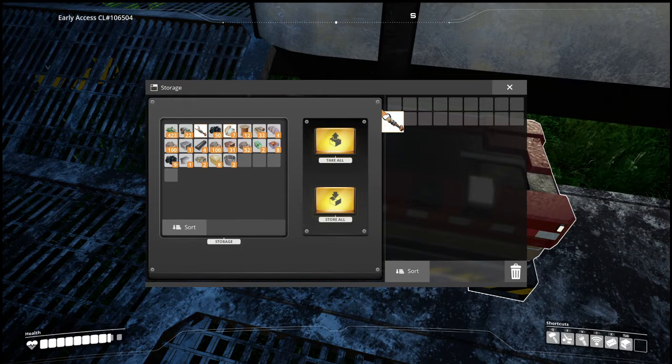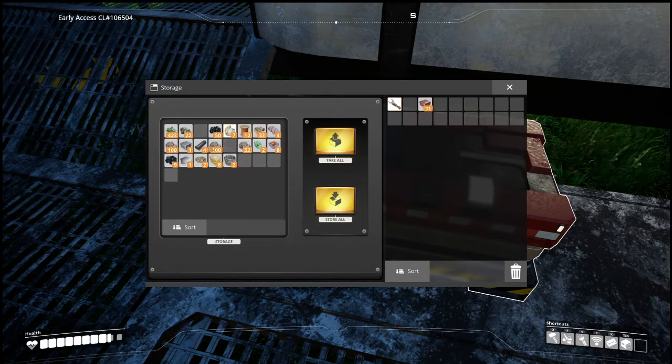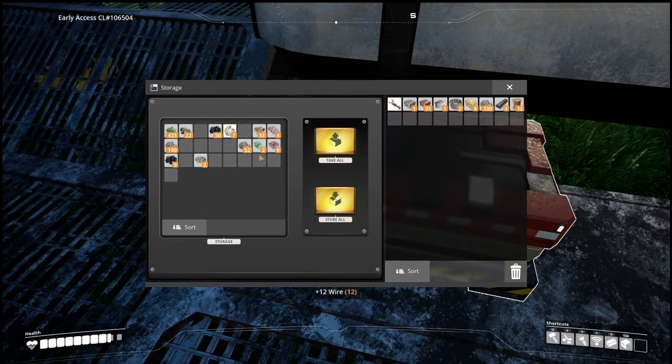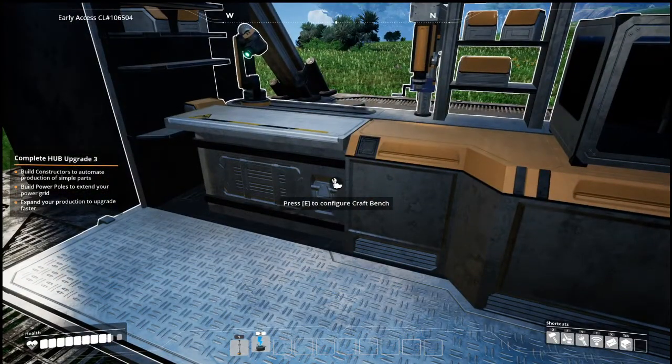Store all, just gonna take out what we need. Oh, there is a shift-click — I swear I tried that earlier and it didn't work. Iron ore, plates, take the cable, no wood. Iron ore, limestone — and copper. We are running extremely low on copper, so we probably need to get that taken care of.